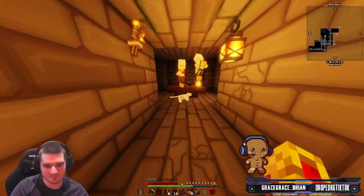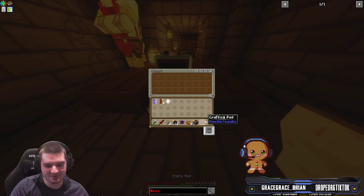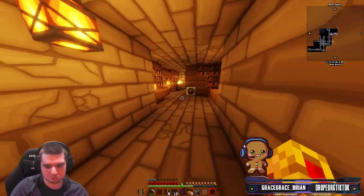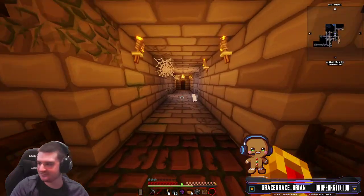Now let's just go explore this underground village. We got some enchanted books, quick shot books, and some paper — not bad. Looks like we got a cartography table with three empty maps. I don't really want empty maps, but I'll take them — I like free stuff.